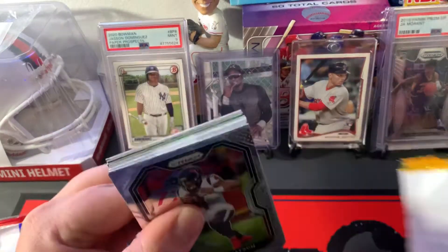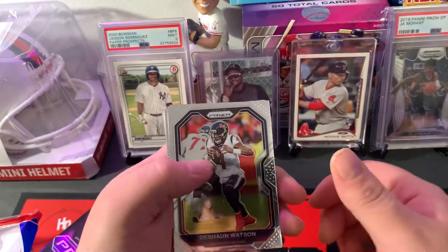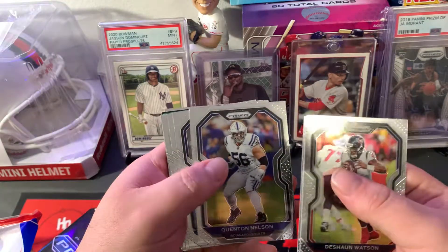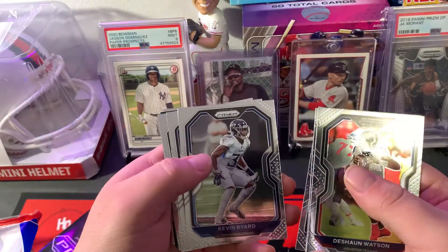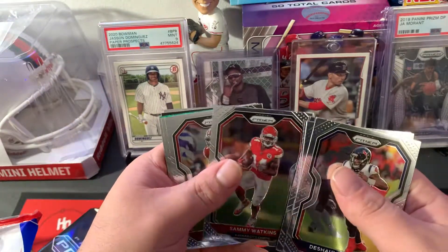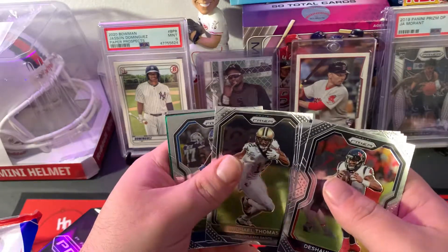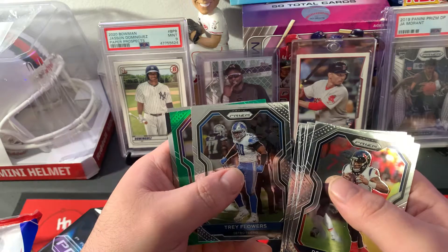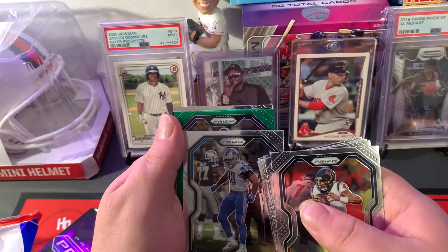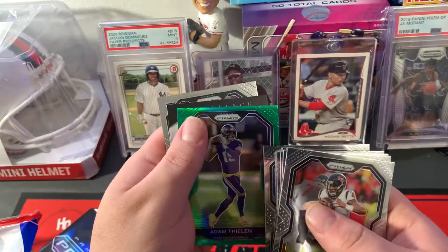Looking for a Herbert. We have Deshaun Watson, Jamal Adams, Quentin Nelson, Kevin Byard, Darius Slayton, Sammy Watkins, Fred Warner, Michael Thomas, and Trey Flowers. We also have a green Adam Thielen.